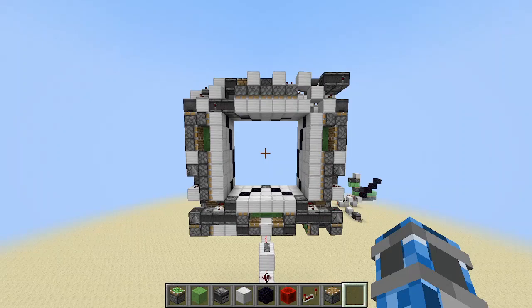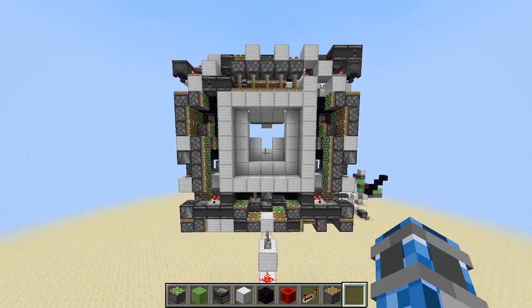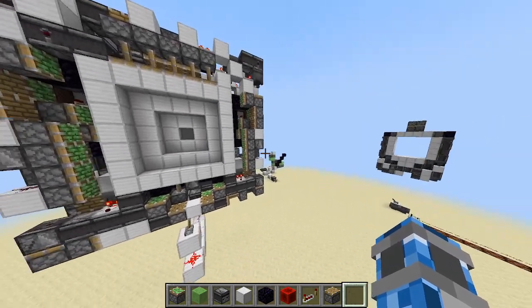Hey guys, ViscoseComb24 here, bringing you a real quick redstone video. In this video I'm going to be showing you all this. It is my super compact and the current smallest 7x7 flying machineless slimes funnel door on Java Edition. I know that's a really long name, but I'll be giving a short explanation as to why it's so long a little bit later.